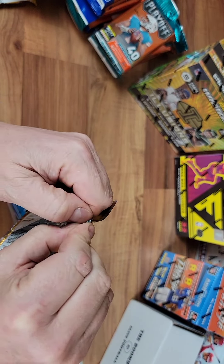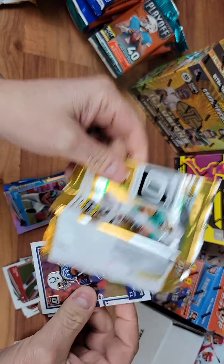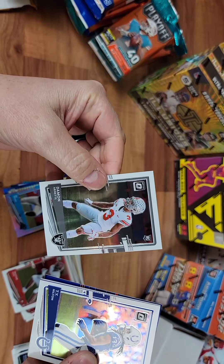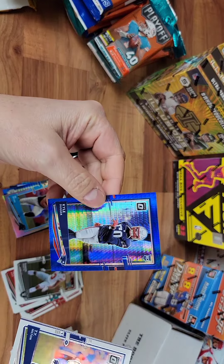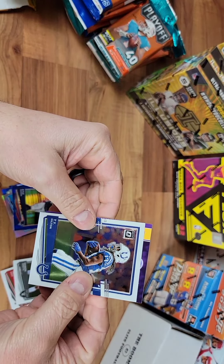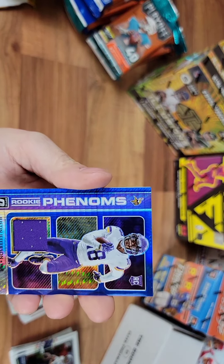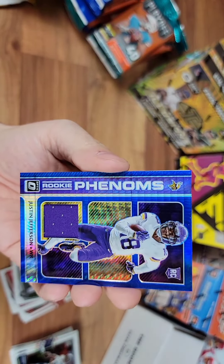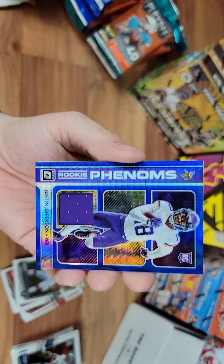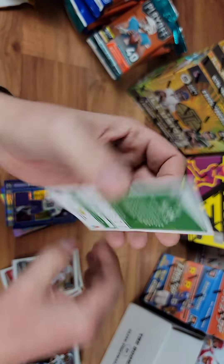Last pack — let's get some last pack magic. Not a whole lot in this box so far, nothing of note. We got a little thicky thick. TJ Hilton on the front. Damon Arnett. Kyle Duggar. Looks like we got a Viking — Rookie Phenoms, Justin Jefferson. That's a nice little card. Not from any specific game or event, still a cool looking card. Rookie Phenoms Justin Jefferson — that is our hit of the box for sure.